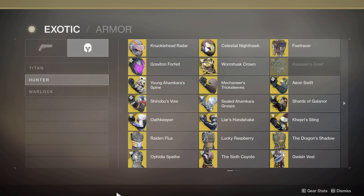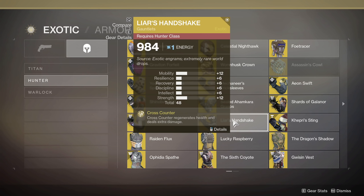For the Hunter, you've got quite a few, so we're going to run through these fairly quickly. One that's going to be really beneficial is if you go top tree arc Hunter — you're going to be able to combine Gambler's Dodge. When you dodge near an enemy, you get your melee up. And then if you punch an enemy with that top tree and get a kill with your melee ability, you get your dodge back up. So it's literally dodge, punch, dodge, punch — over and over and over.